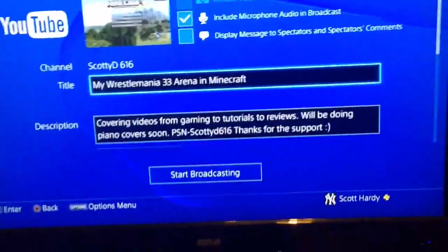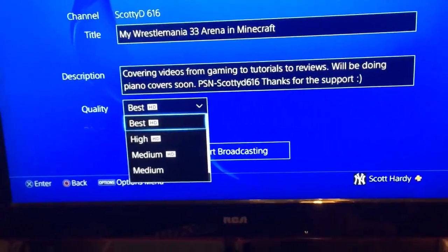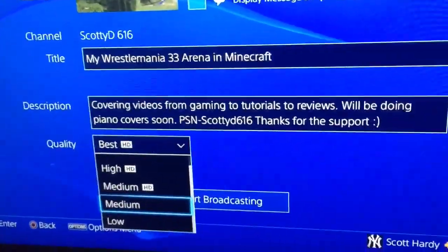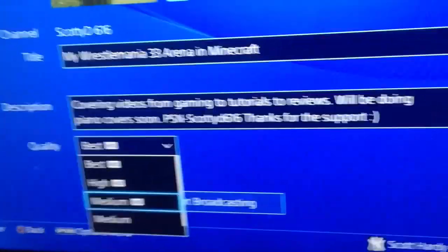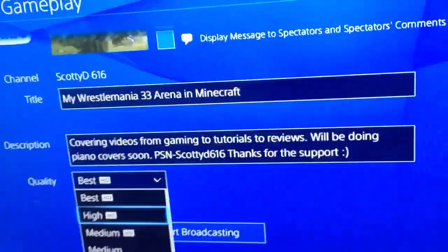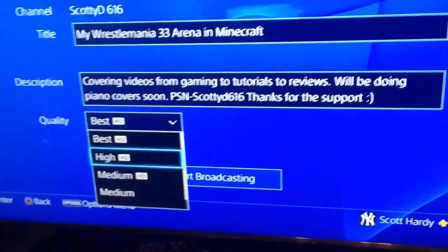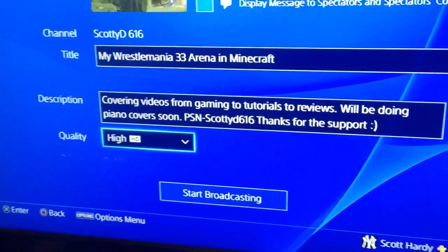You have a title — type in whatever you're going to do — a description, and quality. I'm going to give you a recommendation for quality. There are five options: low, which is absolutely garbage, probably 140p; medium, which is probably around 420p; then the highest of the mediums, which is 720p — that's the lowest you can get that's considered high definition. There's high, which I have always livestreamed on — it's the best quality where it's not laggy. And there's best, though honestly there's no real difference between best and high, maybe a little crisper for pixel purists. I always do high for my own livestreams.